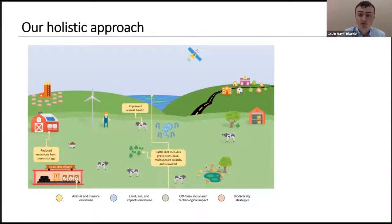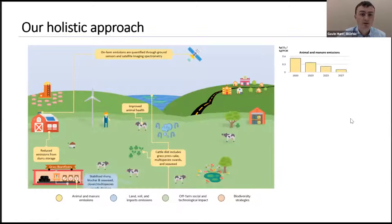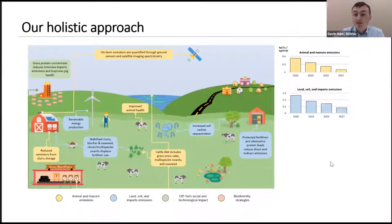We're testing slurry amendments to reduce greenhouse gas from stored slurry, and looking at quantifying emissions on the ground using satellite imagery. We plan to use stabilised slurry and have a trial in place on the farm — approximately 0.4 hectares — with biochar and seaweed to displace fertilizer use. We're using clover and multi-species swards to reduce fertilizer use, and approximately 10% of the farm is currently in the multi-species mix. We're also looking at alternative protein feeds and ways to create an all-native concentrate. Renewable energy is a key pillar — we're installing solar PV on the roof of the milking parlour alongside the existing wind turbine.